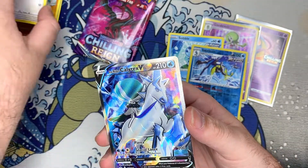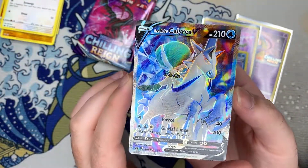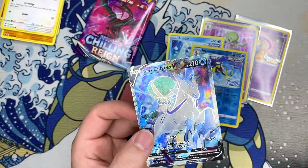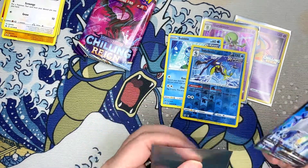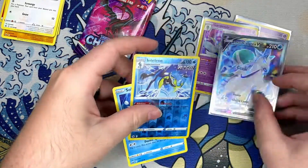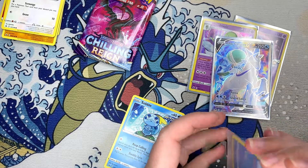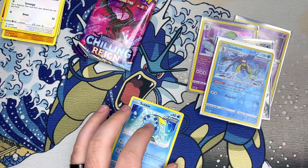We got ourselves our first full art — not an alternate art, but Ice Rider Calyrex V. Still don't fully understand this Pokémon, but we'll take it. That's a hit! Let me go ahead and sleeve these up because these will go into my personal collection — just cards that I like.